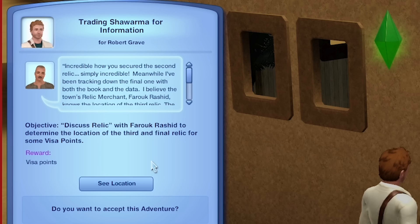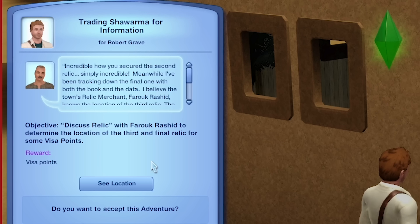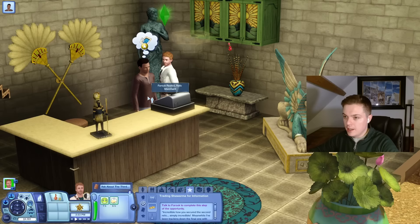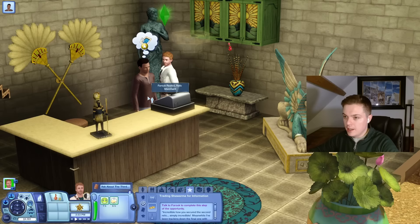And now I'm going to go deliver that relic. That was not worth it — so we better be close to done. Incredible how you've secured the second relic. Simply incredible. Meanwhile, I've been tracking down the final one with both the book and the data. I believe the town's relic merchant Farouk Rashid knows the location of the third relic. The merchant is an odd fellow and a shrewd trader, so it's doubtful the information will be easy to get. Pay the merchant a visit and try to obtain the information.